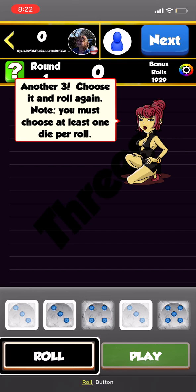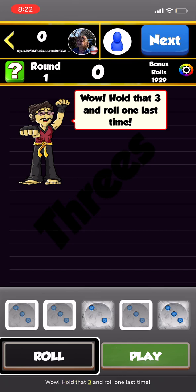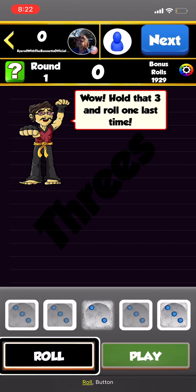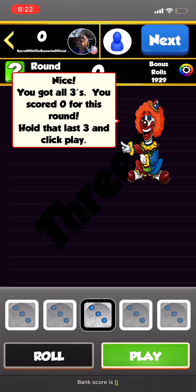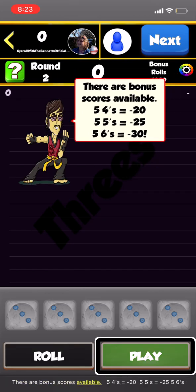Another three — choose it and roll again. Hold that three and roll one last time. Select the threes and bank your score. Three threes equals zero points.